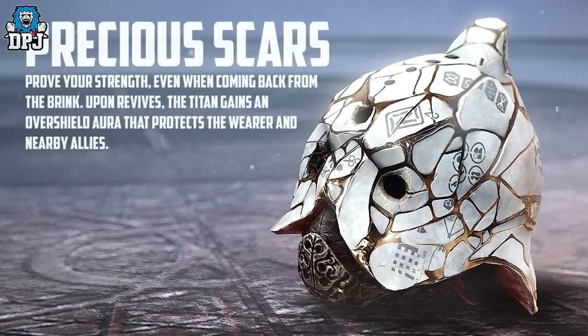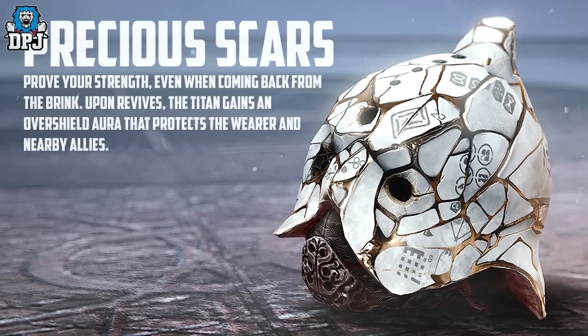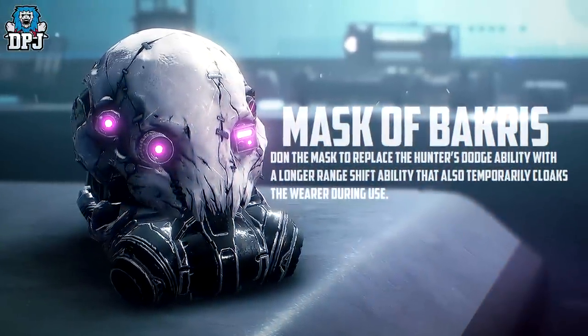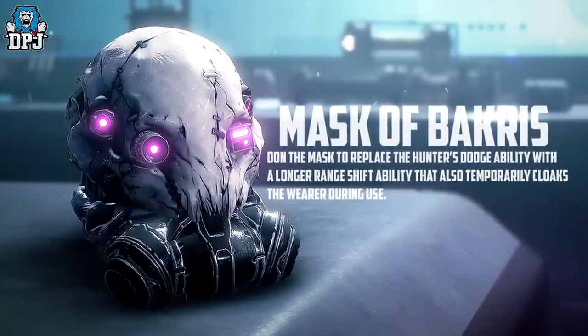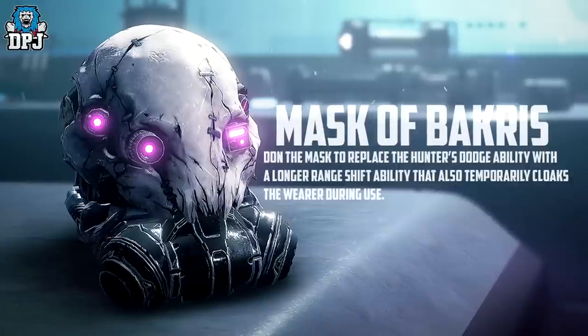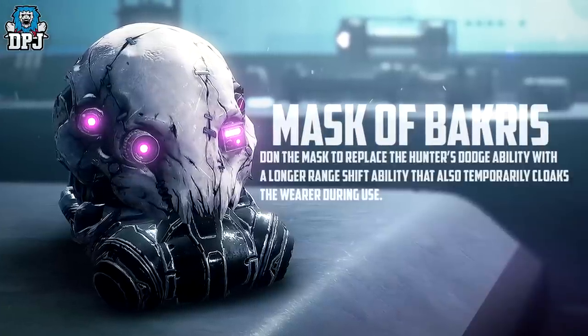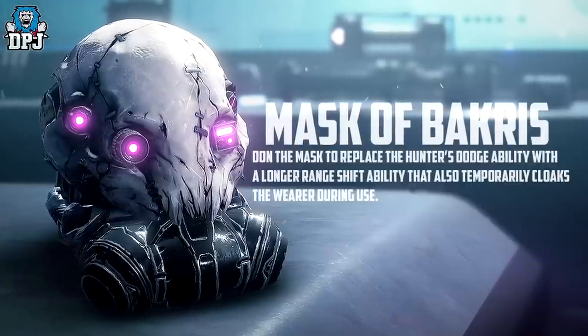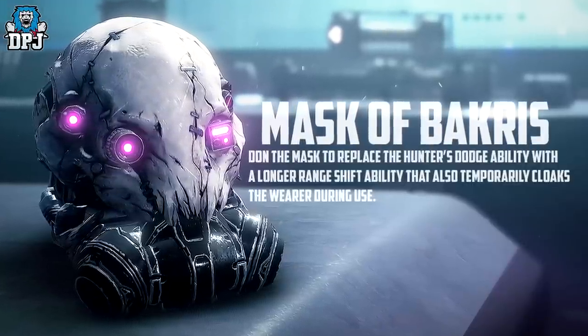Moving on to the Hunter stuff — a new Hunter exotic helm called the Mask of Bakris. This replaces the Hunter's dodge ability with a longer range shift ability that also temporarily cloaks the wearer during use. To me, that sounds a bit like Blink — I could be mistaken, but that's kind of what it sounds like. Let me know down below.